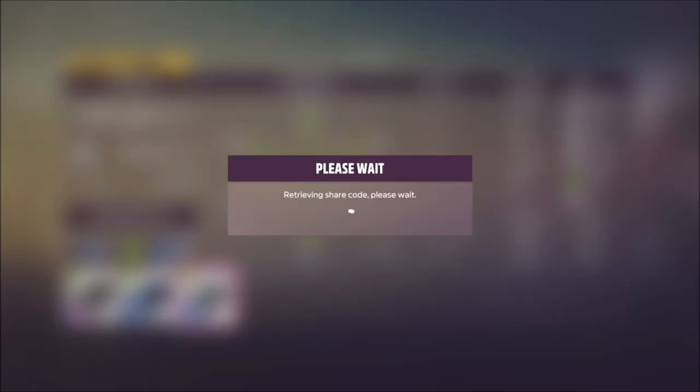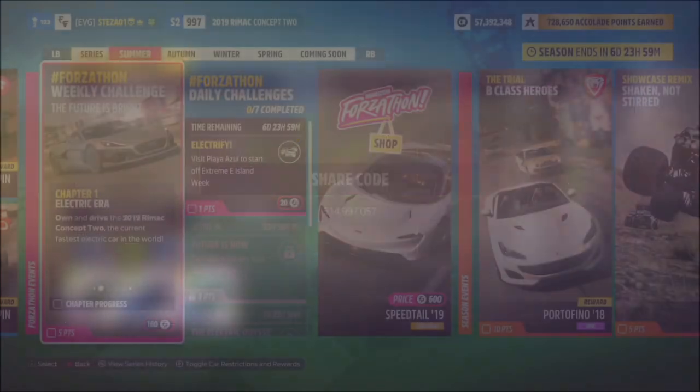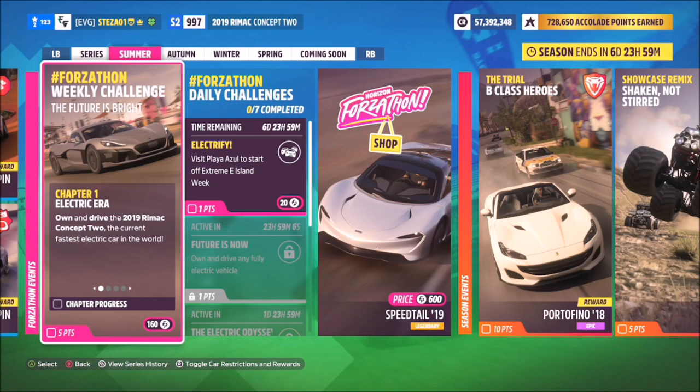I have created a tune for you to use called Forzathon, and the share code is 514907057. This will hit 288 miles an hour, which you may need a little later on.